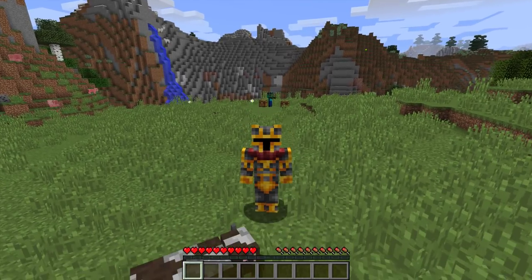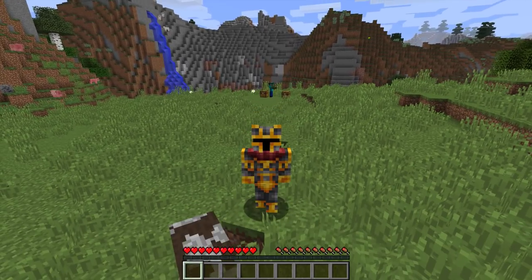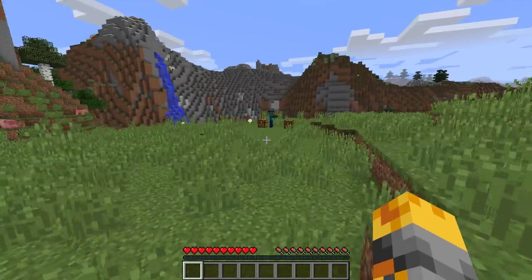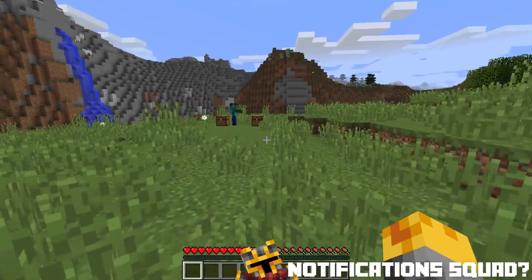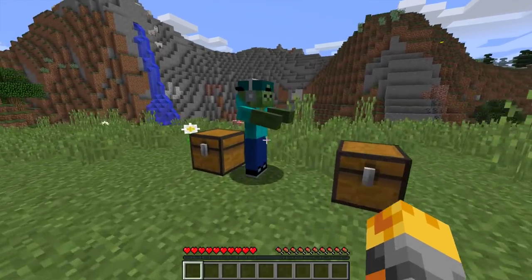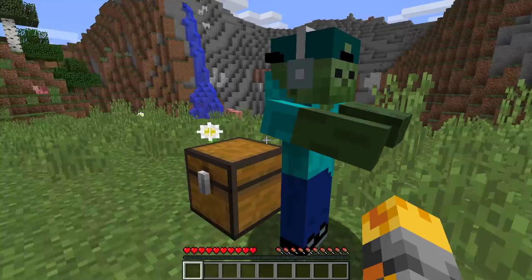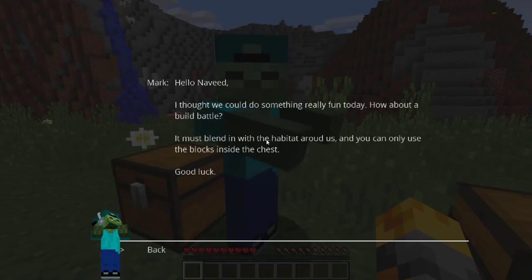Hello guys, and welcome back to this crazy Minecraft video where today I'm gonna be showing you something really cool. Now Mark, my friendly zombie, has gone and invited us to the middle of nowhere where I'm not really sure what he wants us to do. Hello Mark my friendly zombie. Why have you invited us to the fields? Is there something going on? I thought we could do something really fun today — how about a build battle? It must blend in with the habitats around us and you can only use the blocks inside the chest. Good luck.